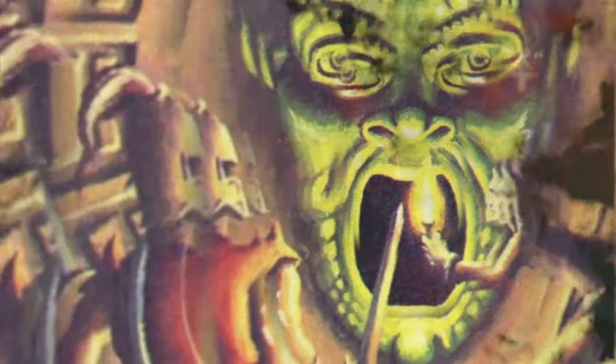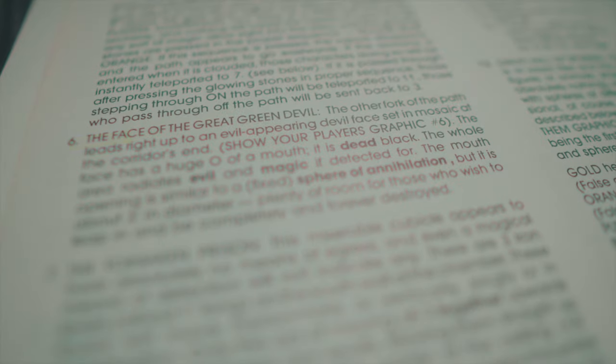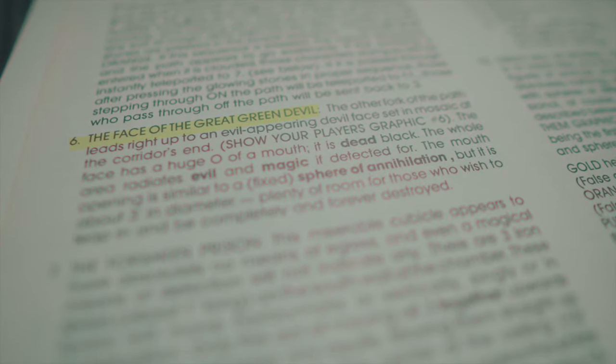though at least it was referenced on the back of Age's van. Speaking of that same reference, I was at a trading card shop the other day and noticed that same reference there, sitting ominously right next to the cash register. This is a direct reference to the infamous Face of the Great Green Devil found at the start of the Tomb of Horrors. Its mouth is akin to a Sphere of Annihilation — you don't want to put your hand in that.